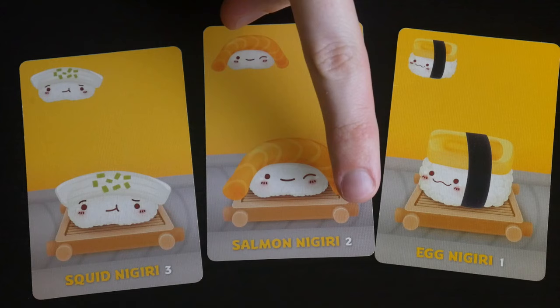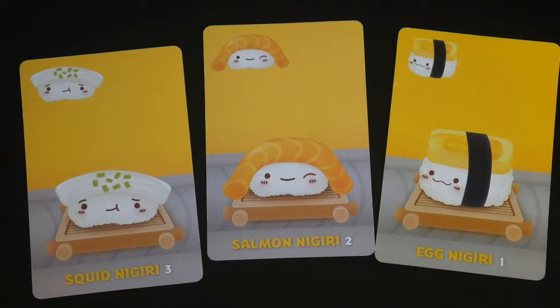Nigiri cards are each worth a set number of points. Squid is the best, worth three points; then salmon gives you two points; and egg gives you one. They're pretty easy to score on their own, but what makes nigiri special is you can get bonus points if you play them on top of wasabi.